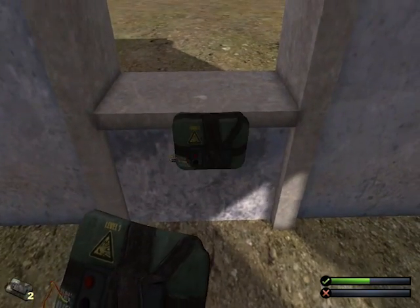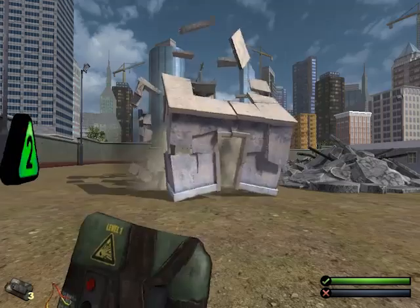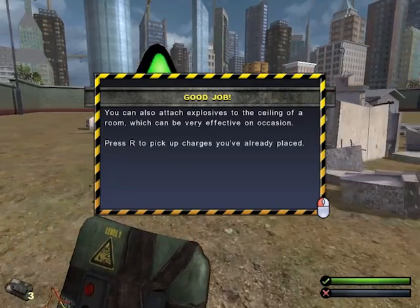Let's put one here, one here, and one here. Ah-ha! You can attach the explosives to the ceiling of a room — this can be very effective on occasion. Press R to pick up charges you've already placed.